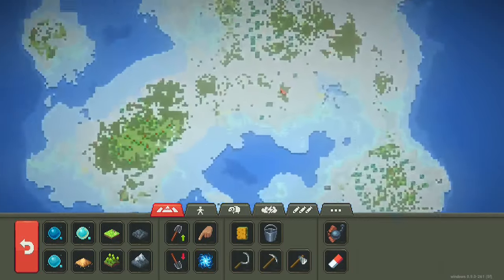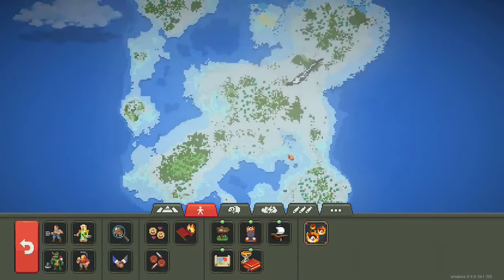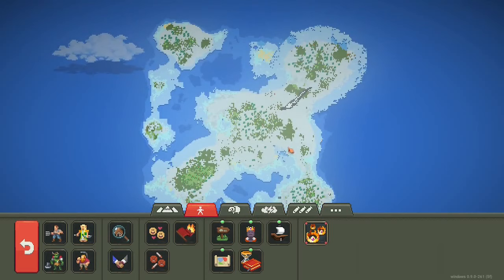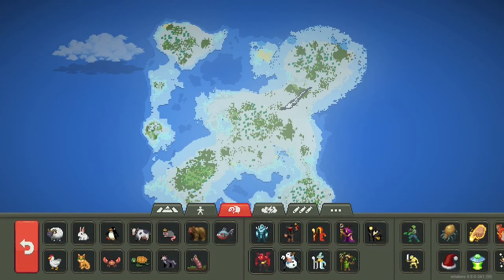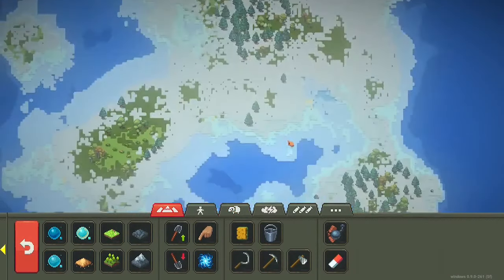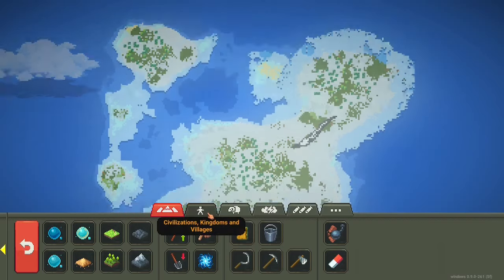Welcome to another video. For this video we are going to do this ice map with the four main species. After 30 minutes of them fighting each other, I will unleash the Frost Legion — all the snowmen, the robot Santas, the usual snowy Christmassy style. Let's see who actually makes it near the end.